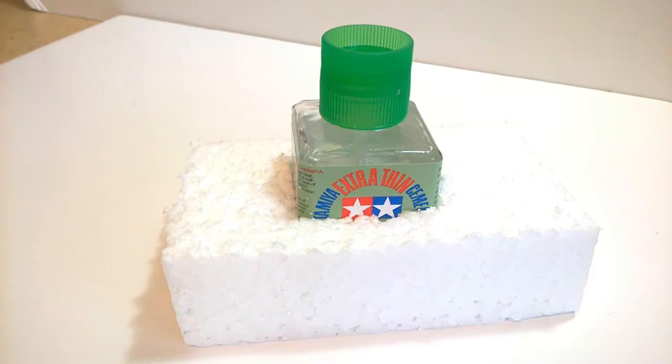Over the years I have watched people create bases for Tamiya glues and thought what an excellent idea, but I never got round to it. Guess what happened — I knocked over half a bottle of extra thin over my desk. Fortunately it was nowhere near the build or anything of importance, so I wiped it up, let it dry, and then found a bit of polystyrene to put the extra thin jar inside. If you've been thinking about doing this, I would suggest you do it — it'll only take about five minutes and will probably save you a lot of aggro. Anyway, thanks for watching.